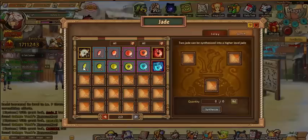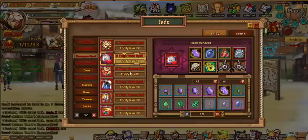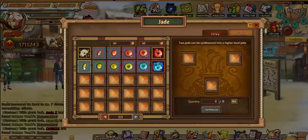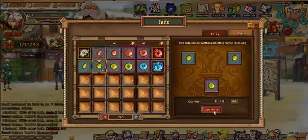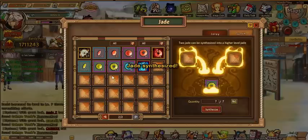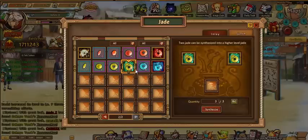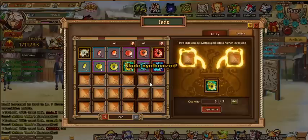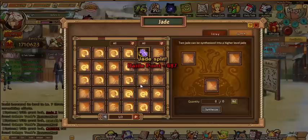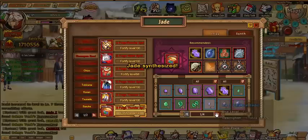I need his counter to be at 90%, which I think it was at like 80-something. Let me look at his counter jades — they're all sevens. If I can make one eight that's good. Actually I should have done that because I would have had 16 and gotten an eight rather than a seven. And bam — Sasuke, got you a nice counter jade. Our first eight on the counter.